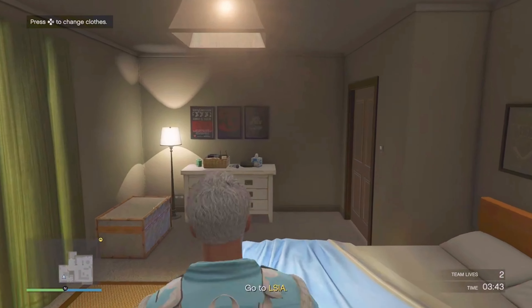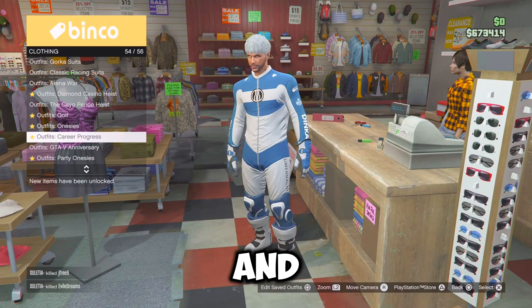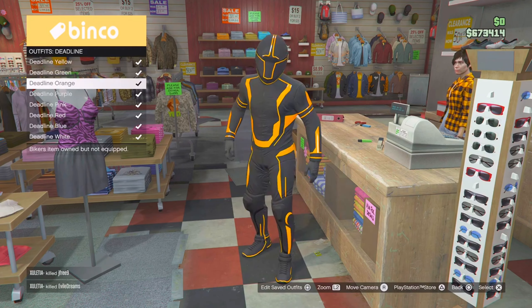So for the white outfit, you want to go over to any clothing shop, go down to deadline suits and equip the white deadline suit, which should be the last one. And once you've equipped it, just go over to your missions and start up the G thing once more. Now from here, just scroll two times to the right and then ready up. Once in your apartment, just go over to your wardrobe and save this outfit in any slot and then delete white one and white two before leaving the job through your phone.